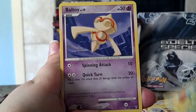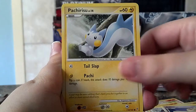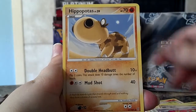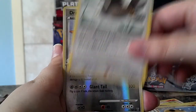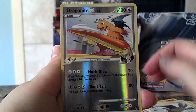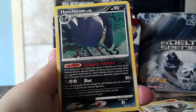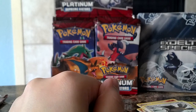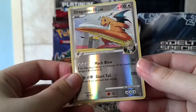Growlithe, Roselia, Valtoy, Pachirisu, Mankey, Spiritum Sea, Hippopotas, Starvias, a Reverse Dragon Knight FB — looks really cool. Dragon Knights are awesome. And a Honchkrow Rare. So pretty awesome pulls. I really like that Dragon Knight — to me that is an awesome pull.